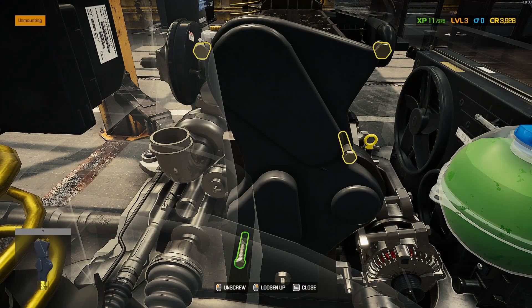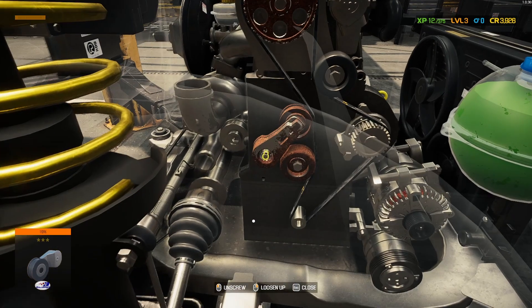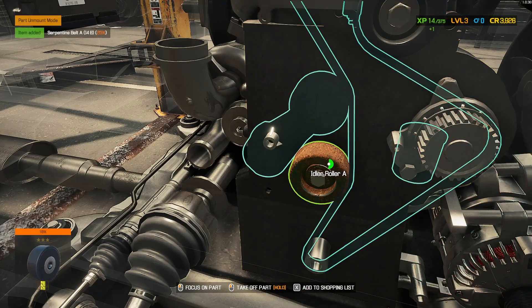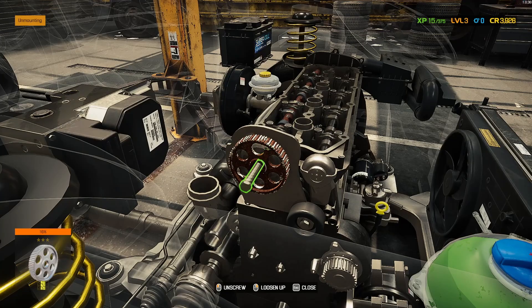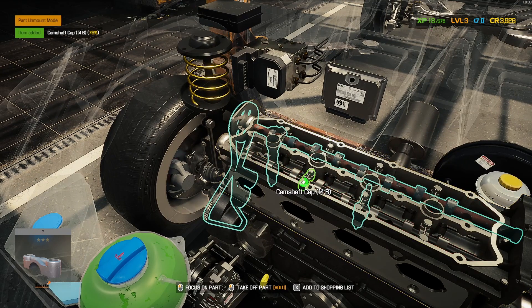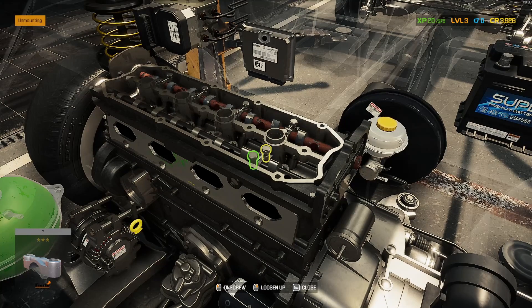I can take the cover off now — thank goodness. With the cover off, let's add the parts to our shopping list and take off the tensioner, belt, and roller. Then let's disassemble further — take out these screws. What am I taking off? Camshaft cap — so many caps.